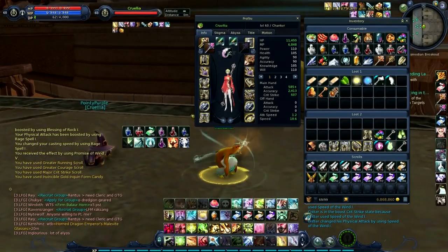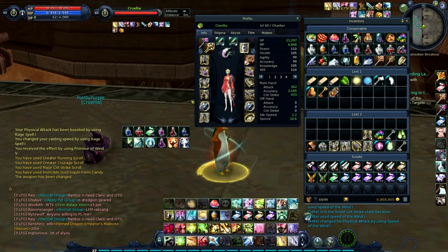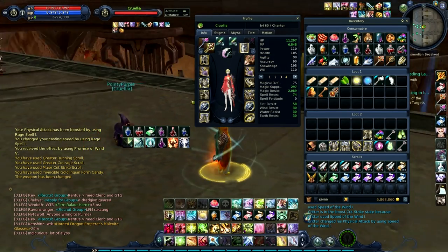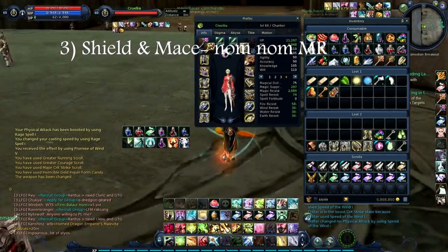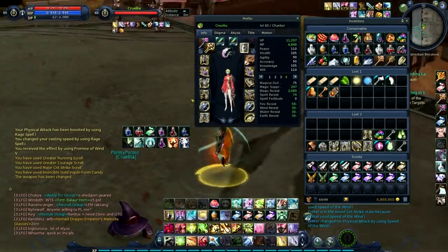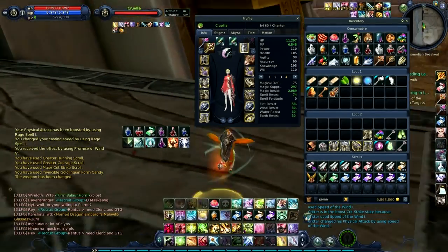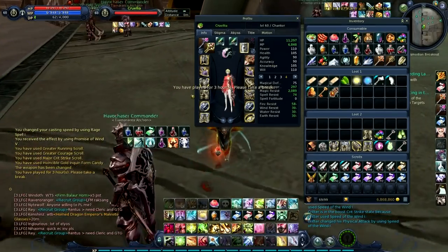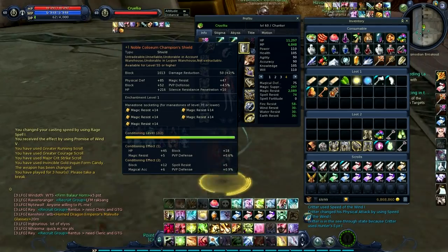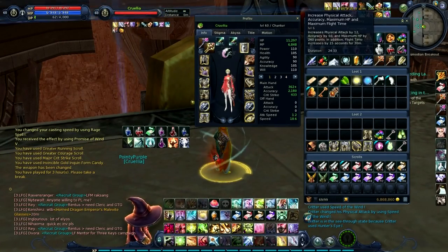Another thing I've been trying to do more is switching to my shield and mace when I'm running away or trying to tank a cast. If I'm just trying to get out of a situation, I don't usually try to attack people unless I'm hitting range attacks. I find that popping the shield and mace and just having crazy magic resist actually helps for getting away.